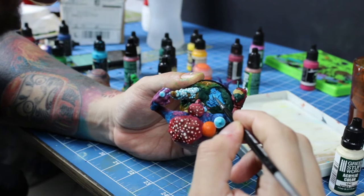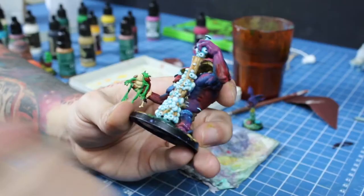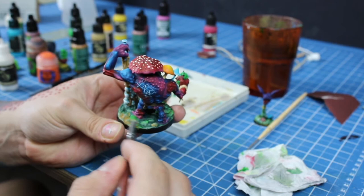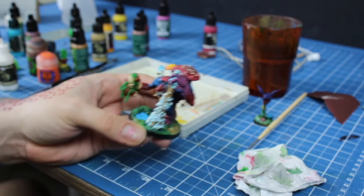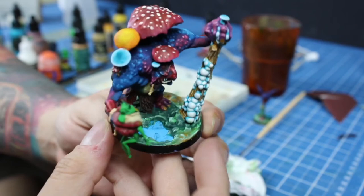Don't forget to paint the puddle. We'll start defining colors on the frog Molag holds — here I'm using forest green for his skin. Now we'll start the dry brushing of the base. I used forest green over the blended tones, then dry brushed again with forest green mixed with grey to set a more neutral tone to the base.